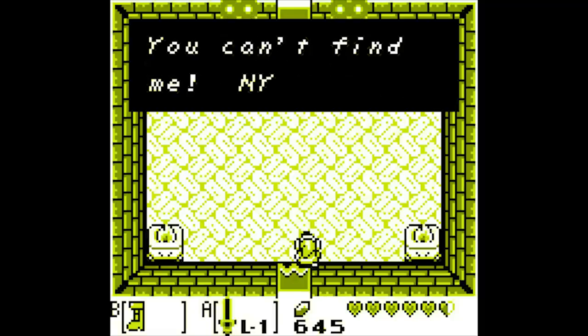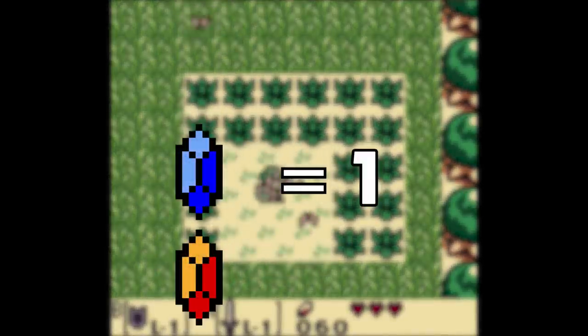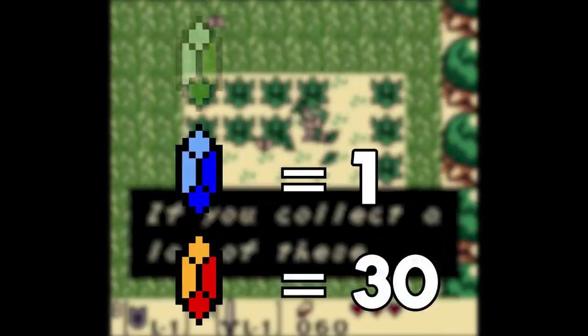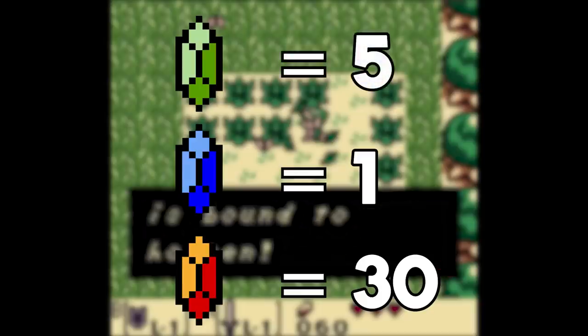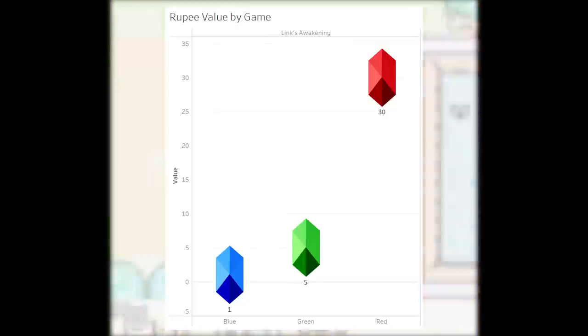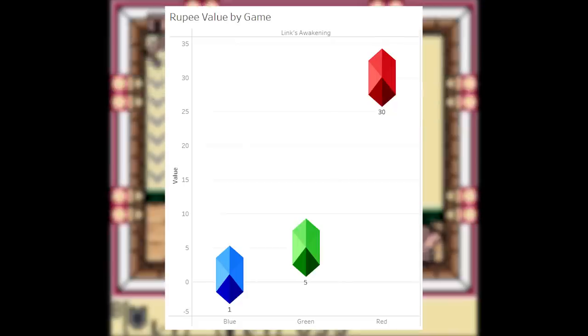Link's Awakening was originally a Game Boy game, so it makes sense that the 1 rupee couldn't be green. When DX came out and made the game available in full color, the 1 rupee was blue and the 30 rupee was red. In this DX version they also added an extra dungeon called the Color Dungeon, which has a secret room containing green rupees worth 5. It does feel a bit weird that the green rupee is only found in this extra dungeon, but it is what it is. I'll be showing these tables as we go, but at the end of the video I'm going to put everything together in nice pretty visualizations.